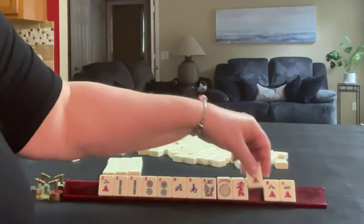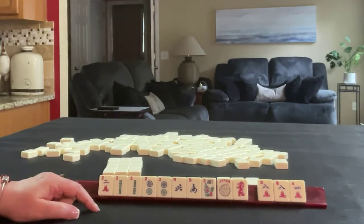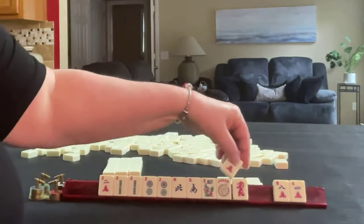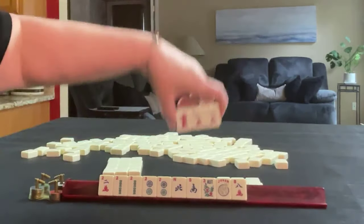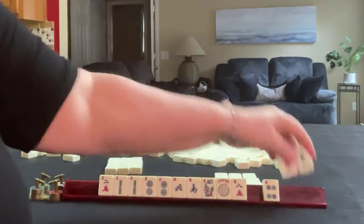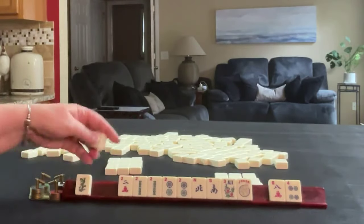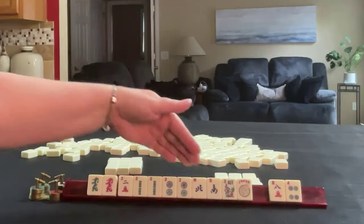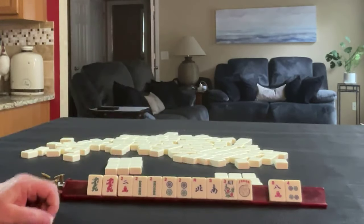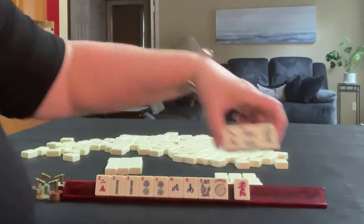Whoa — eights. That's terrible. This is going to be another really risky pass. Look at these dragons! So now we have north, south, dragons, twos. I would let these go.